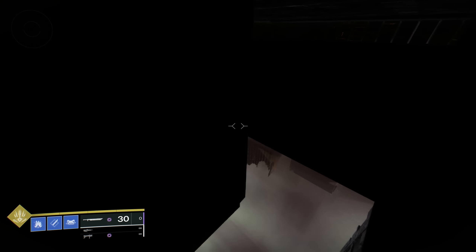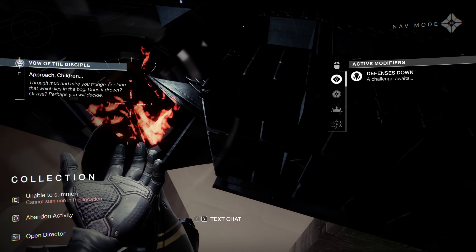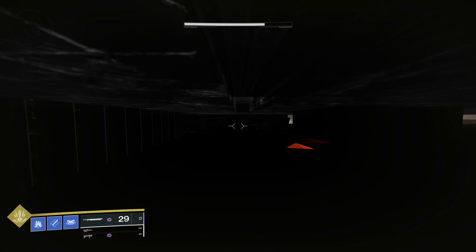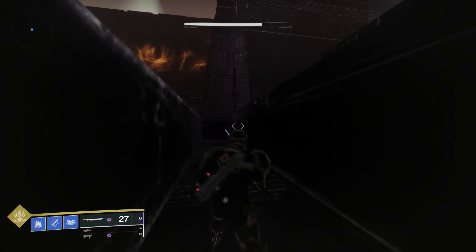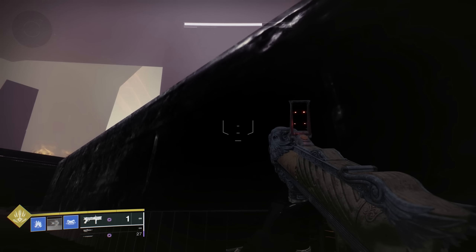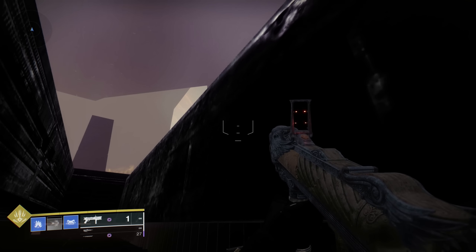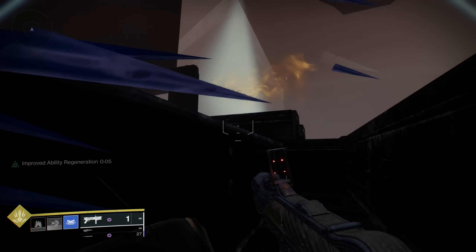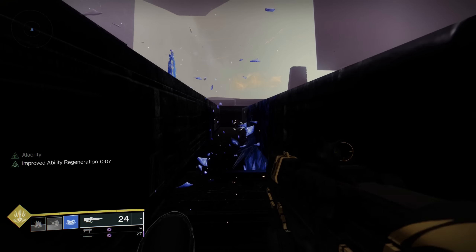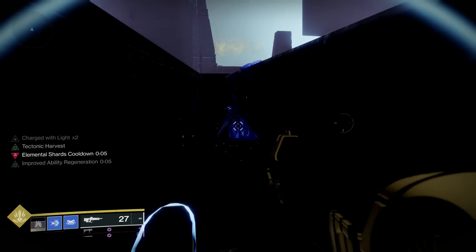Just going to line ourselves up with the little notch here, and then you can swing your sword to get in. You want to be careful to get into this gap quickly, because you'll most likely get physicsed. Now we just need to crouch jump. I'm going to throw a grenade away and jump in. A stasis melee may help, but you don't necessarily need anything.